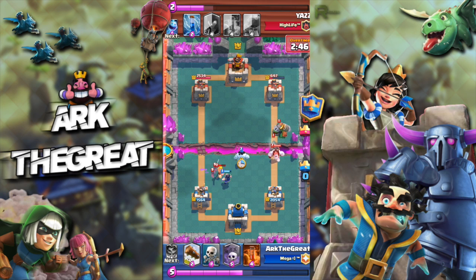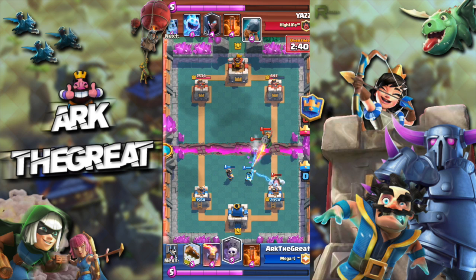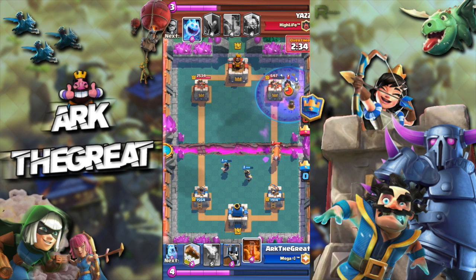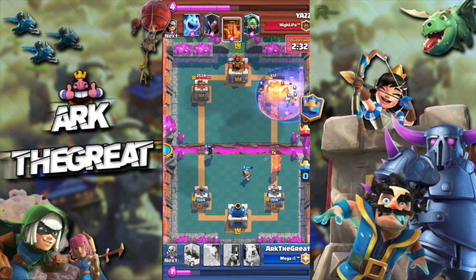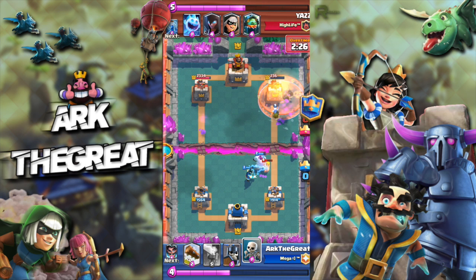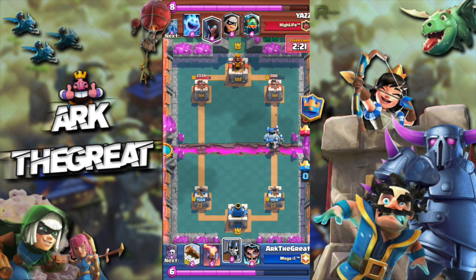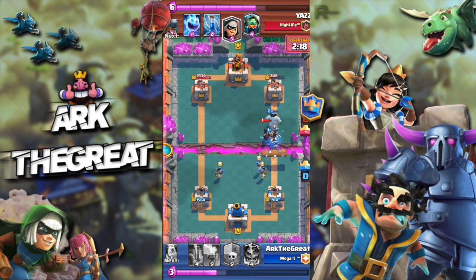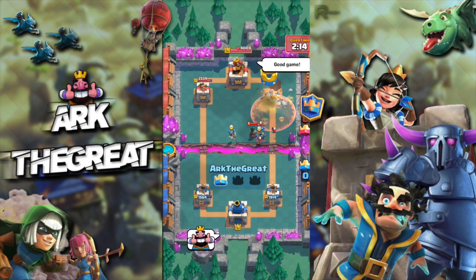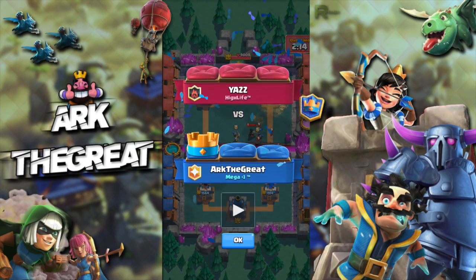He plays ice golem into inferno dragon — that's a first. We are experiencing some next level tactics right here, boys. I have two electro wizards on the field so there's no way he's getting through. All I have to do is graveyard poison for the win. This deck cycles pretty quickly, so that's really nice. I'll log and poison to finish the tower off — the ice golem gets there as well, which makes it a bit quicker. I'll give this guy a thumbs up.